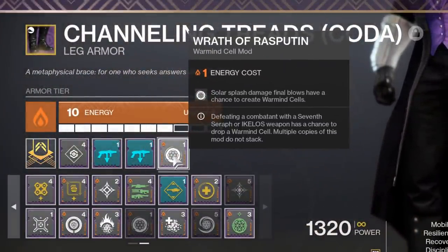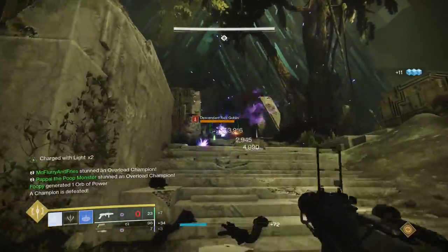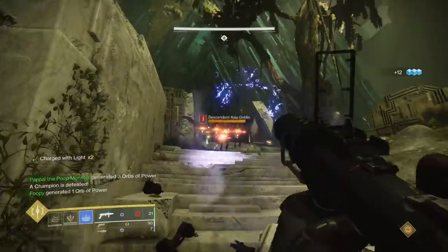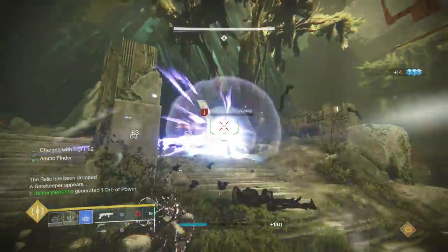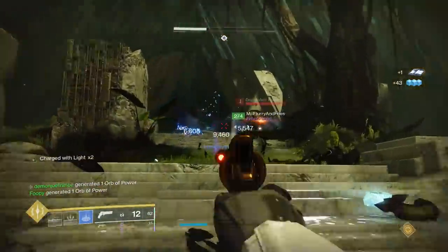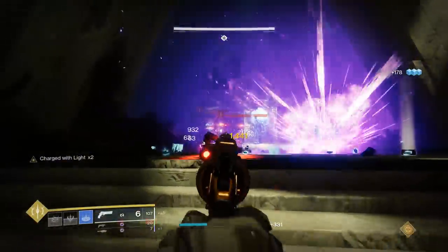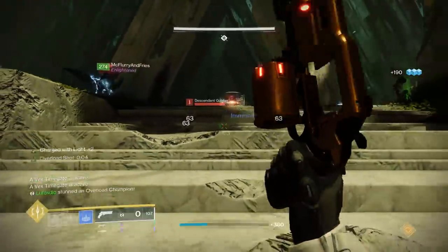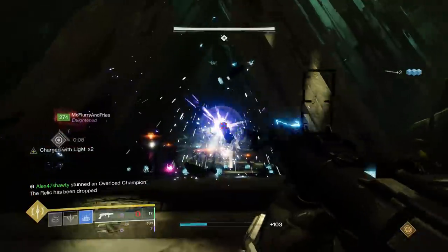The reason I feature Fatebringer at number 10 is because I almost always have this weapon equipped at all times. Because of explosive payload, it makes for a great option in high-end content like GMs, thanks to less damage fall off and easier stuns on overload champions. Frenzy is also a fantastic perk that stacks with explosive rounds, so I can almost have the equivalent of Kill Clip's damage constantly enabled just by being inside of combat. Fatebringer is one of Destiny's best hand cannons, and it's a top-tier choice among players at high-end content and any content for that matter.